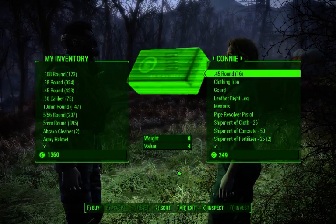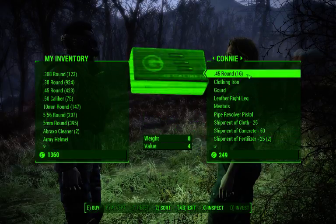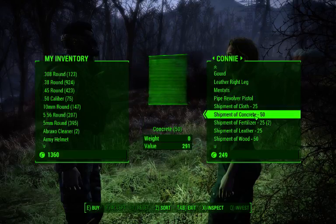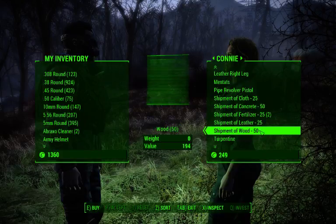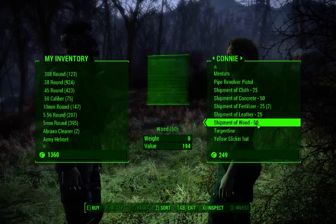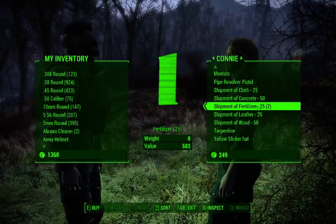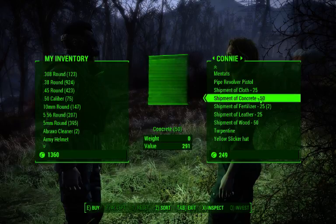Whoa, she's got stuff, man. Clothing iron, steel and plastic. She's got 45 rounds. Shipment of — ooh, shipments. Concrete, fertilizer, leather, wood. Cool. So they'll send a shipment of stuff over to us, so that when we need it we can use it. Fertilizer — does fertilizer make our food grow faster? I don't know. Maybe I'm going to have to look that stuff up.